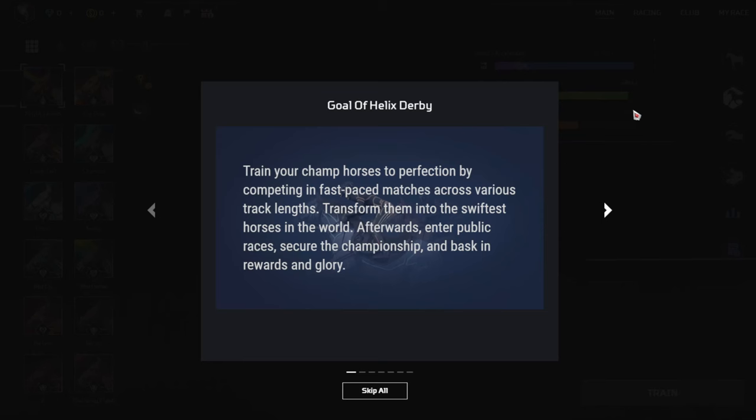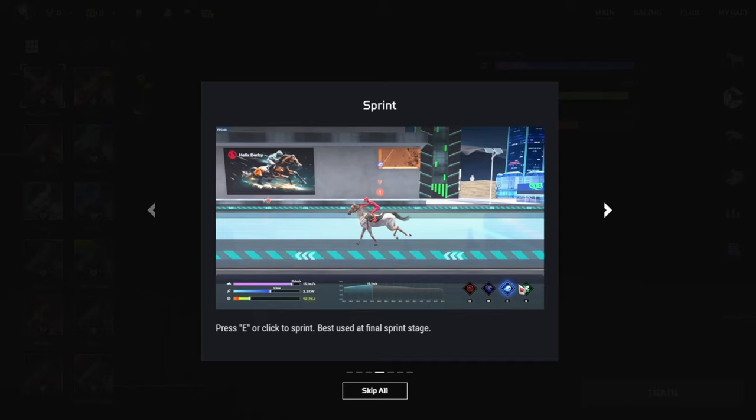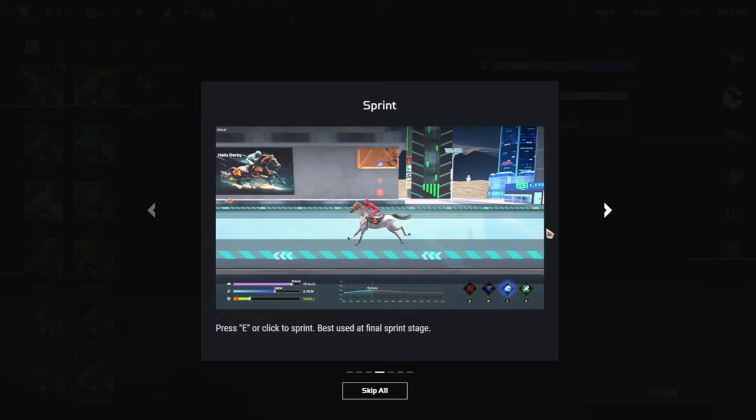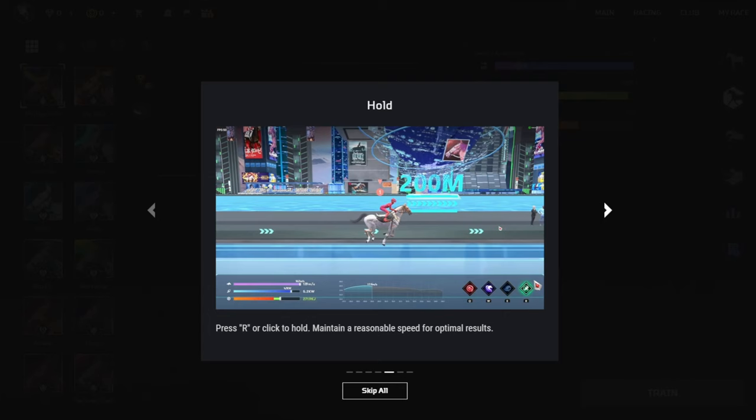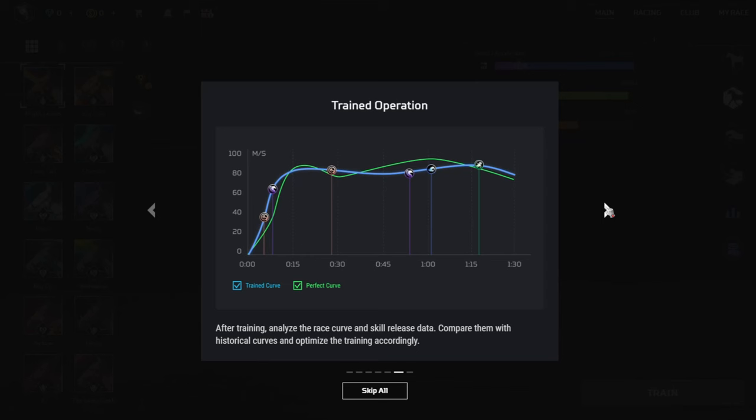Goal of Helix Derby: train your champ horses to perfection by competing in fast-paced matches across various track lengths. Transform them into the swiftest horses in the world. Afterwards, enter public races, secure the championship, and bask in rewards and glory. These are the racing controls: click Q or press the icon to whip and gain a speed boost; W or the button to overtake swiftly; E or the sprint icon to put the horse into a sprint, best used at the final stretch; and R to hold the horse back in case you want to save up stamina or speed. After training, analyze the race curve and skill release data, compare them with historical curves, and optimize the training accordingly — we love some good old analytics.